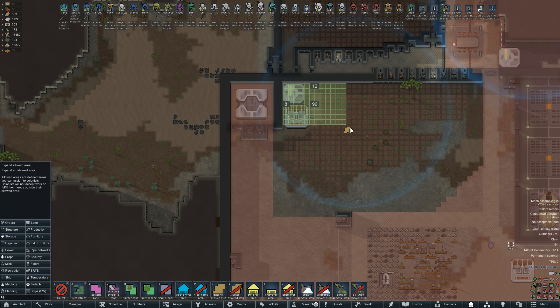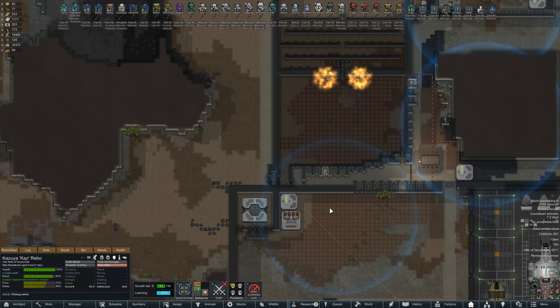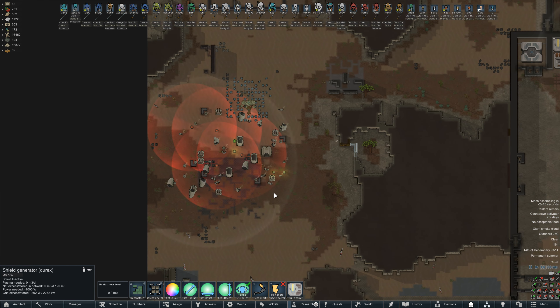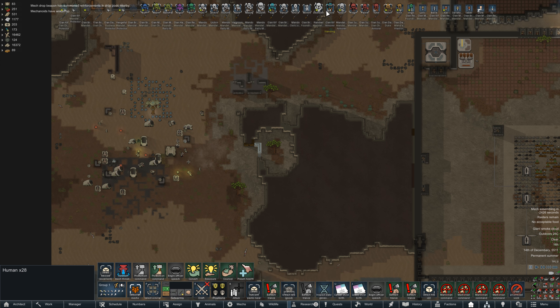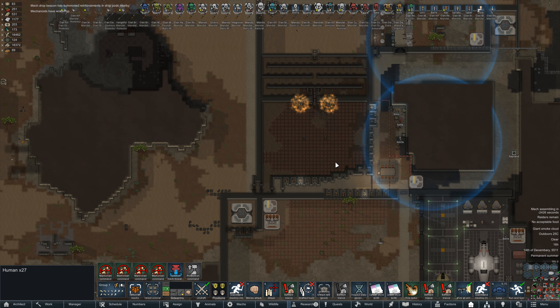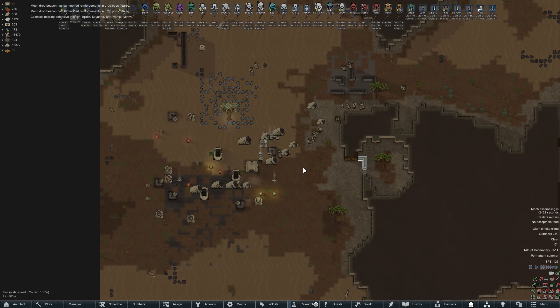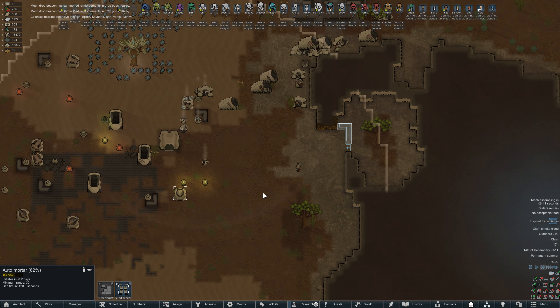This should have been included but it was our old kill box, that's why it wasn't. Interesting that the EMP didn't take our shields down — these work a bit differently then. Let's get everyone drafted and positioned. They have reinforcements coming in — this spawner initiates in eight days but it's half dead already.